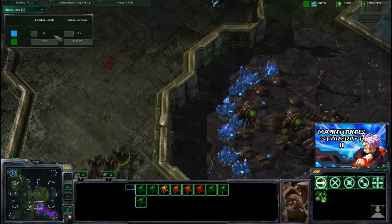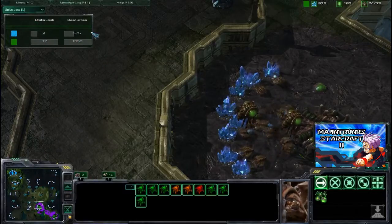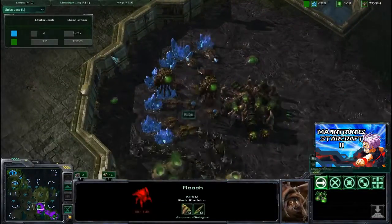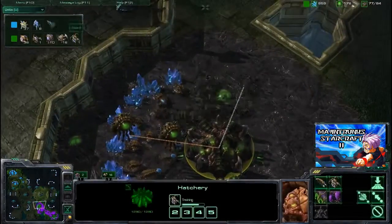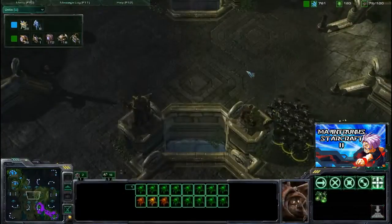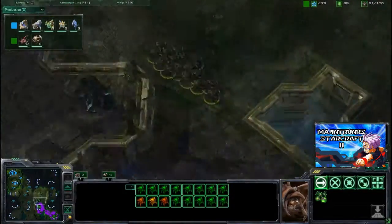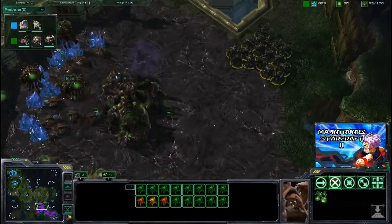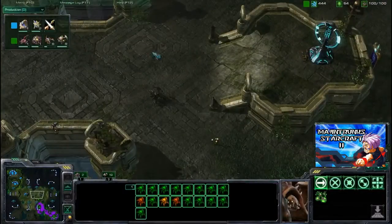Let's see the Units Lost tab. The Units Lost is clearly favoring Sake right now — only four stalkers, which is 575 resources, against 17 units which are drones, Spinecrawlers, roaches, and Overlords. So right now this is clearly favoring Sake. Let's look at the Army tab: we have 8 stalkers versus 16 roaches. They can macro up so easily. Looking at the production: 8 roaches, 9 roaches in the pipeline, and two already coming out. This army is going to get big really fast.